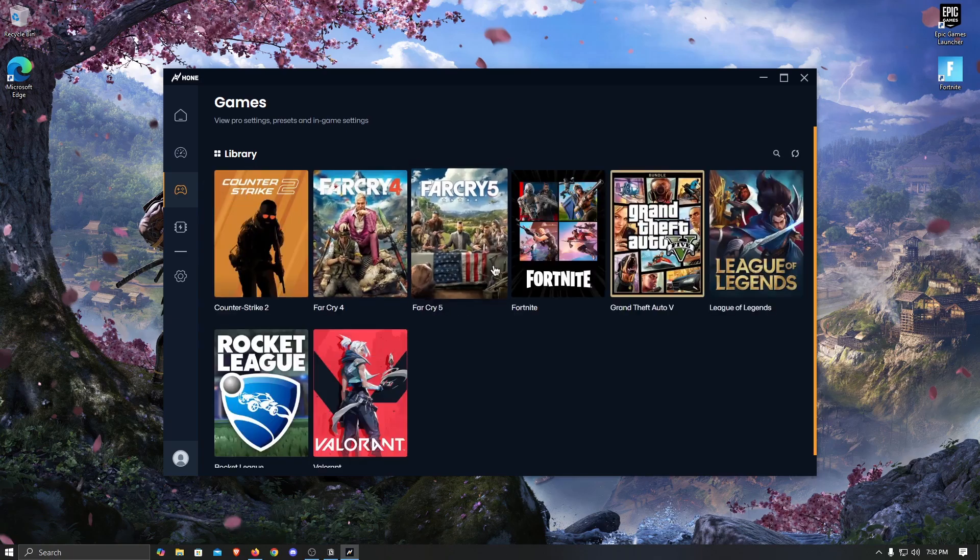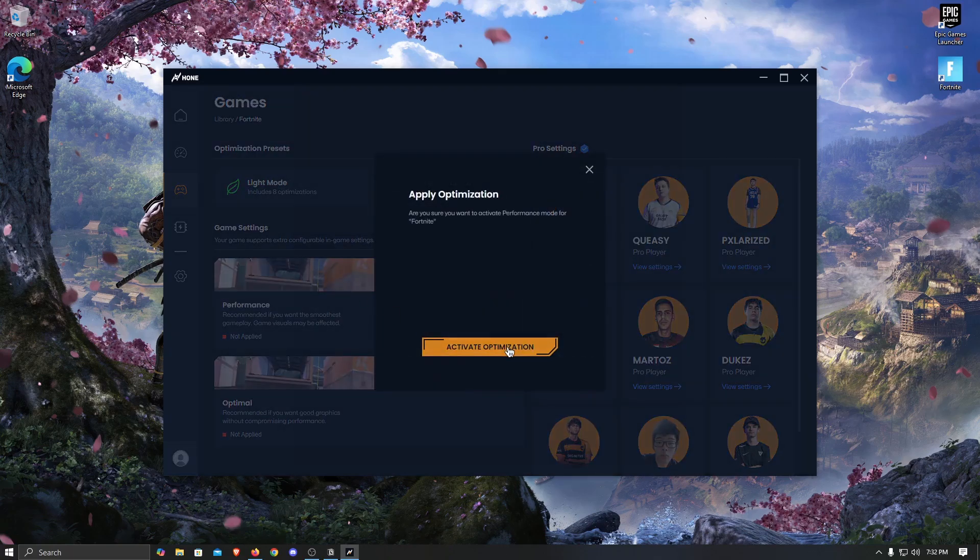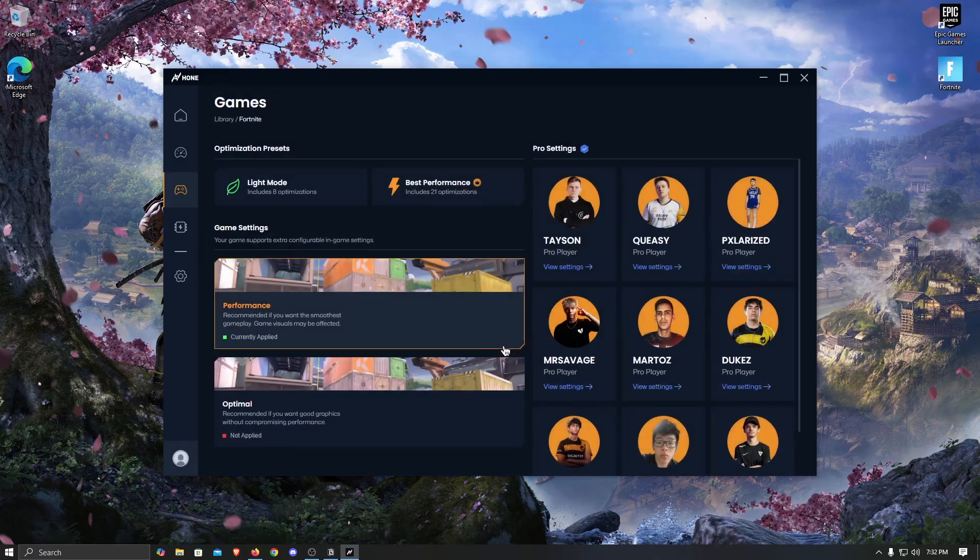Then I went into the games tab and selected Fortnite to apply the performance preset, which should help get more performance out of Fortnite by applying the best settings.